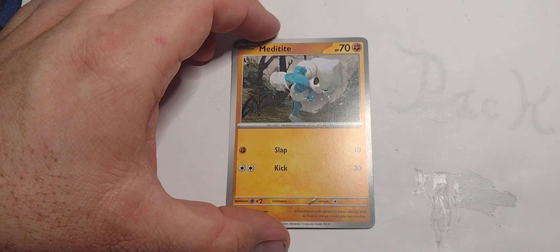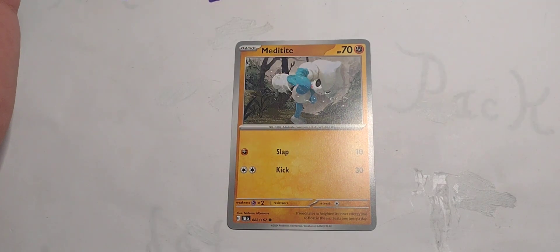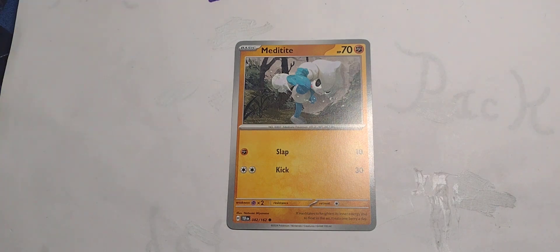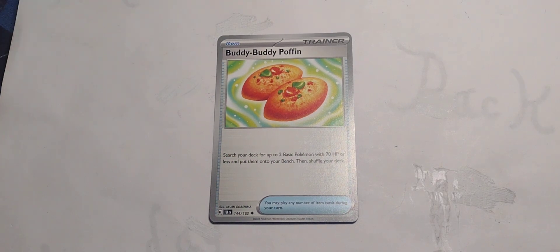Iron Treads has pretty high hit points; the Abilities are kind of basic. But the MVP is obviously going to be the Poffin — bring out two Pokemon quick as you like, especially if you've got their evolutions in your hand; that makes it a lot easier.